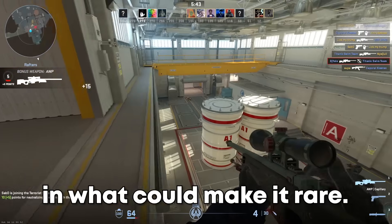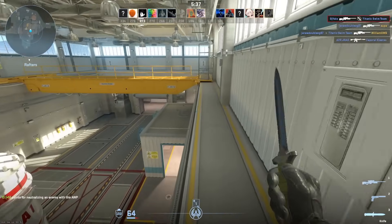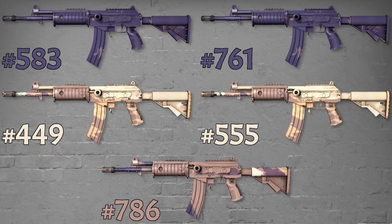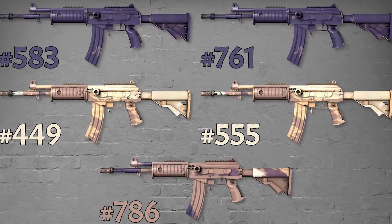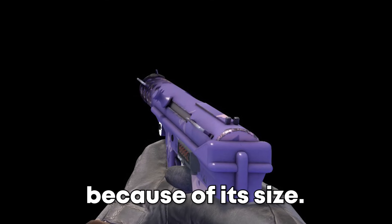The next skin is pretty unique in what can make it rare — the Galil Sandstorm. There are three separate colors on this skin's pattern sheet. Depending on how your skin is centered, you can get a mix of any of these colors. The colors range from tan, white, and purple, and it's possible to get the gun to be mostly one color depending on what you want. Most of the people who collect these like the purple version since it's the most unique. This also applies to the Tec-9 Sandstorm, but it's easier to get the full thing to be a certain color because of its size.